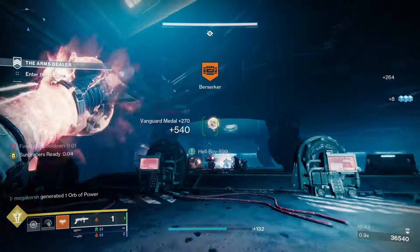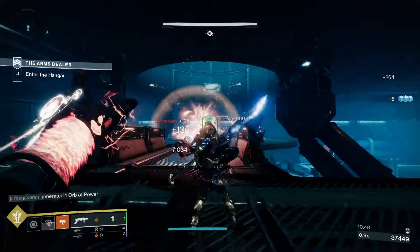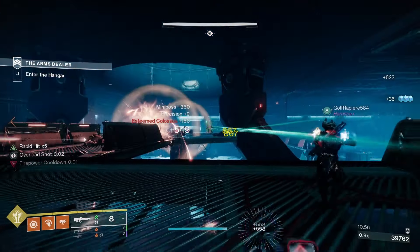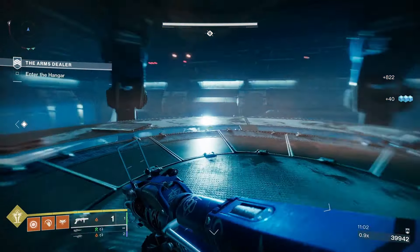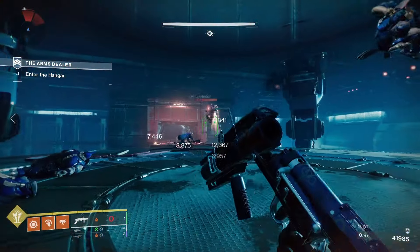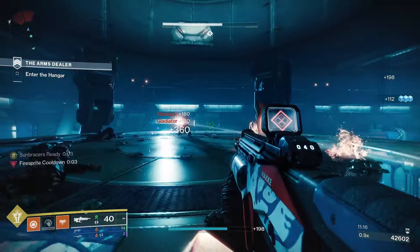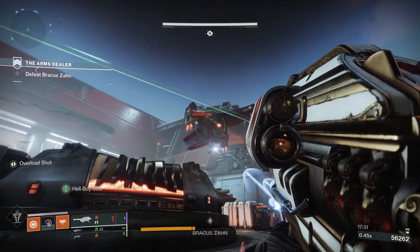For the Wildstyle God Roll in PvE: Quick Launch, Spike Grenades, Envious Assassin, and Incandescent would be good. Quick Launch greatly increases handling speed and projectile speed. Spike Grenades increases stability. Envious Assassin — defeating targets with other weapons before drawing this one transfers ammo to the magazine from reserves and can overflow the magazine based on targets defeated. Incandescent — defeating a target spreads Scorch to nearby combatants, with more powerful targets causing Scorch in a larger radius. Go with Vanguard's Vindication and a reload speed masterwork for PvE.